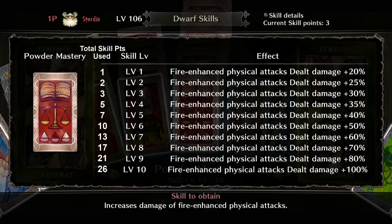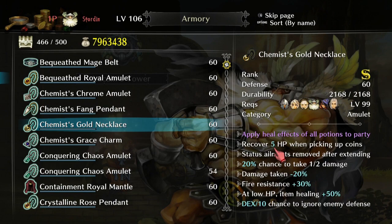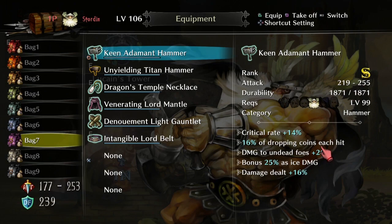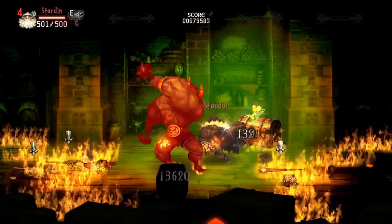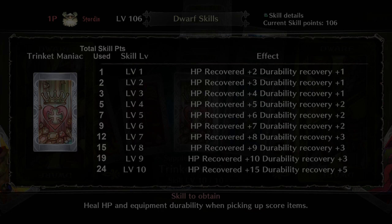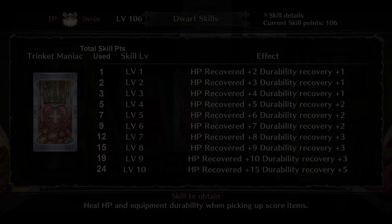Next we're talking about Trinket Maniac, one of three defensive skills that help make the Dwarf one of the most durable characters in the game. With Trinket Maniac, the Dwarf can heal lost HP and recover equipment durability just by picking up coins. It has great synergy with coin-based equipment and skills like Wealth to Health, and equipment that forces coins to drop on hit — with the right combination you can dungeon for a long time without using many HP items or breaking your weapon. Note that Trinket Maniac cannot heal you past your normal HP max like food can. You start with plus 2 HP recovery and plus 1 durability recovery, scaling up to 15 HP recovery and 5 durability recovery at max level. This skill maxes out at level 10 for 24 skill points total.